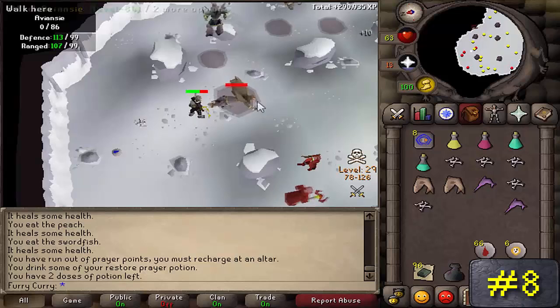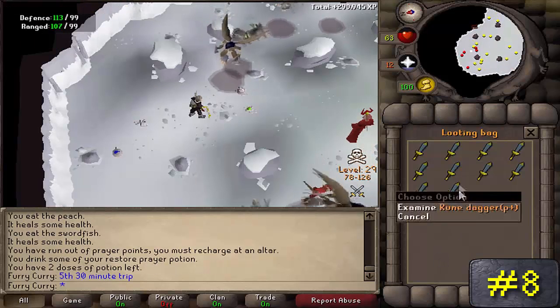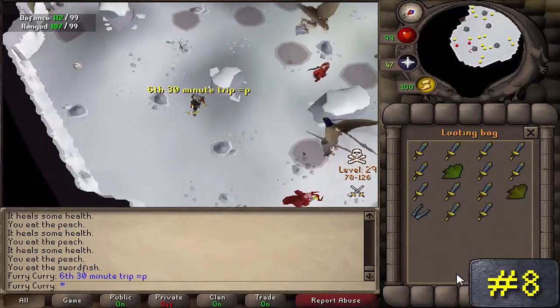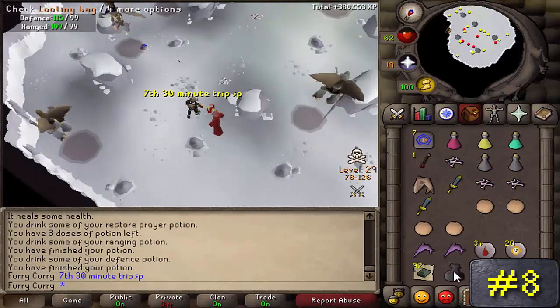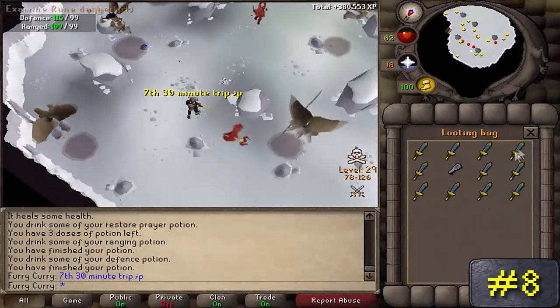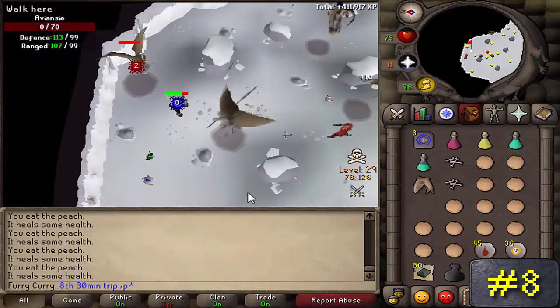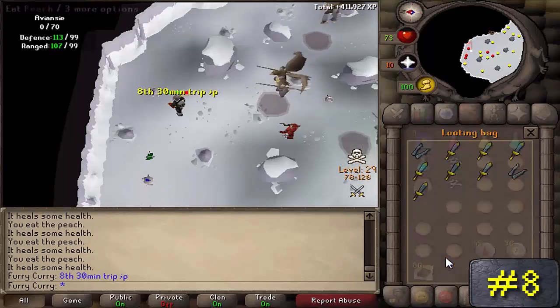You need at least 60 strength to be able to move the boulder to get to them. The best way to not get PK'd by a team would be to use the PvP worlds, since most PKers don't really camp here on PvP worlds. Also, if you don't bring an Armadyl item or any other god item, all of the monsters within the cave will aggro you.